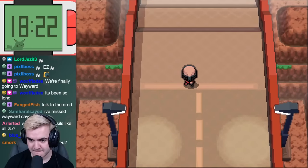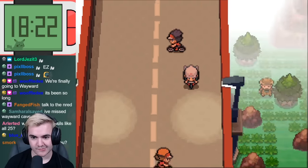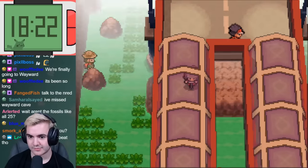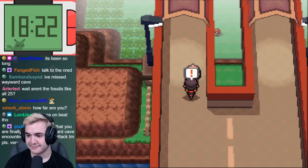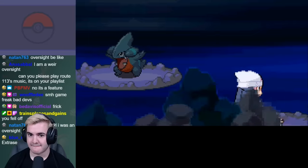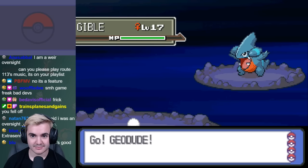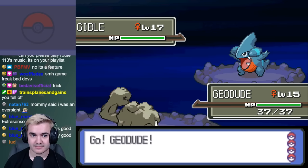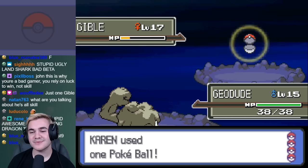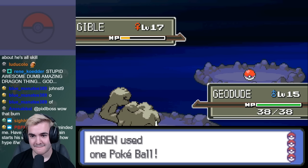After collecting the bike, the next gym we had to head for is in Hearthome City, and not only can we get some stronger Pokémon along the way, but there is one specific Pokémon that will make this challenge a whole lot easier — Gible. If we head under the bridge and go into the secret section of the Wayward Cave, we can encounter Gible from level 17 to level 20, and every single one we find will have access to the move Dragon Rage. This move always deals 40 HP of damage, which is over 50% of any Pokémon's health we're going to encounter at this point in the game.